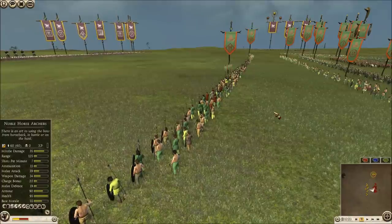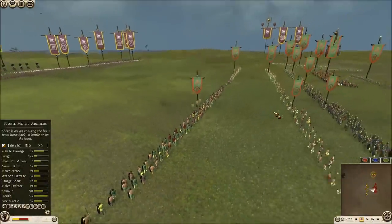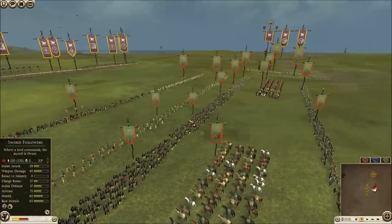Bowiei vs. Parthia on Nemo Tuchena. No question a map like Nemo Tuchena with no cover on a flat map like this is definitely going to favor Parthia.